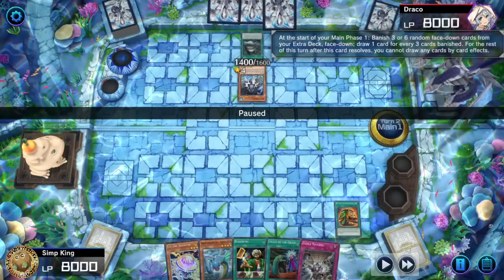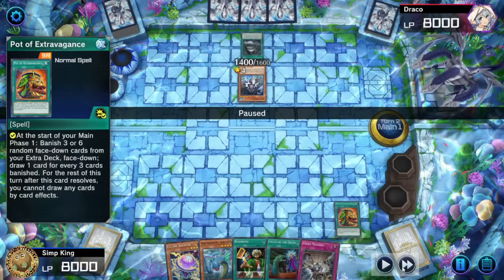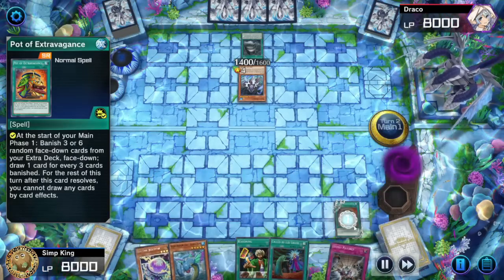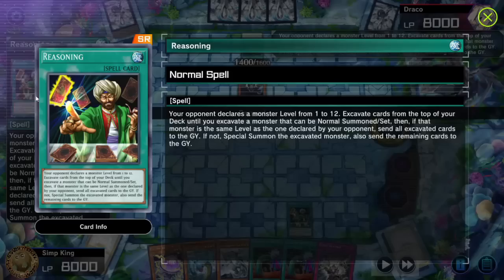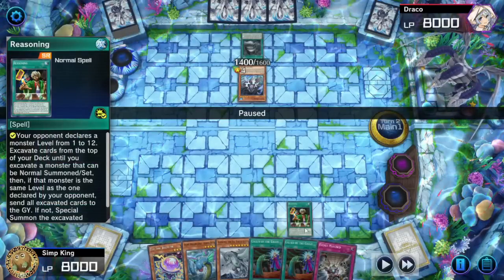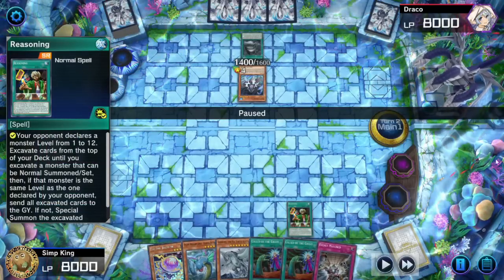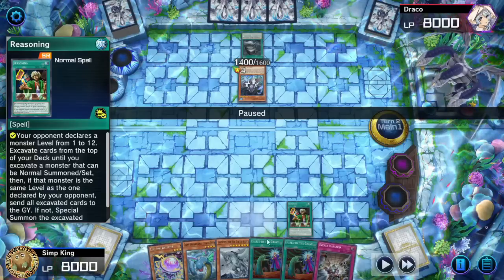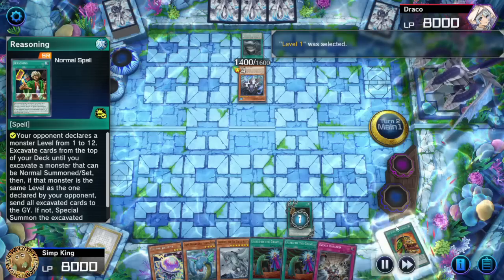I do not know what opponent's cards could be in hand, but whatever they are they can't be good. Let's start with Pot — draw two. Got to activate this first, we're getting so much value. Now the ultra spicy tech: Reasoning. You want to make sure your opponent doesn't know what you're doing when you activate Reasoning. That's why don't use the water field, because sometimes opponents see it and they name five.